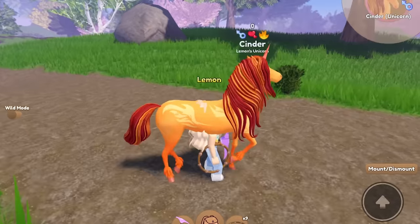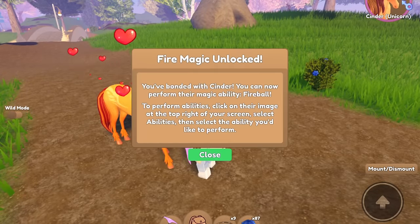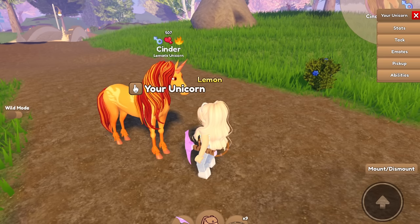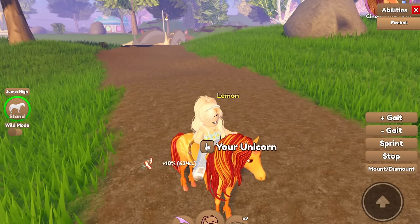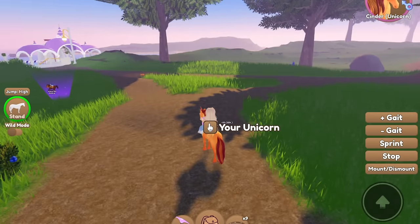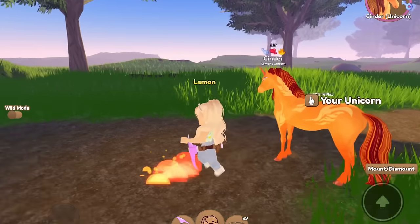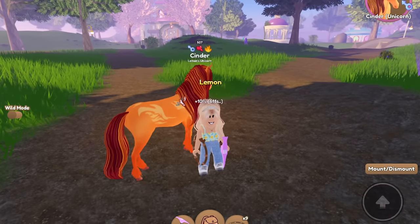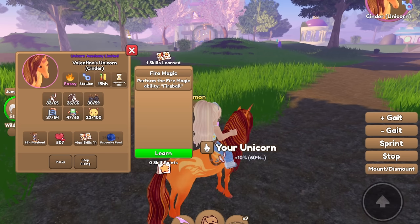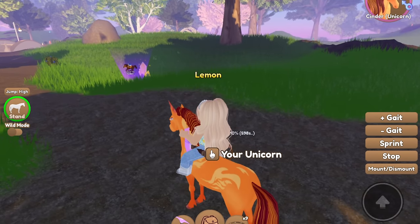We'll do Cinder next — the fire one. Here we go. Fire magic unlocked! You've bonded with Cinder. You can now perform their magical ability, Fireball. How cool is that? Let's go ahead and see this one. Whoa! It shoots a fireball, and then it puts a little spot of fire on the ground — what a cool little effect, that's super cool. Oh, and it has skills — Fire Magic: Perform the magic ability, Fireball. So it adds it to your unicorn's skills as well.